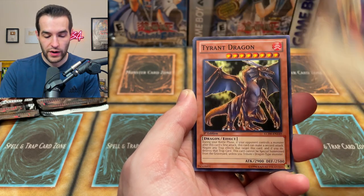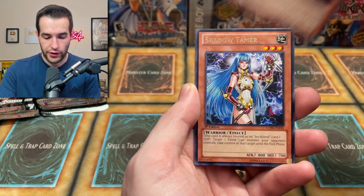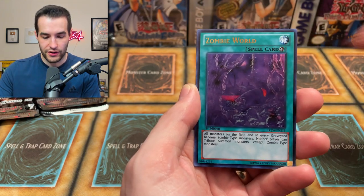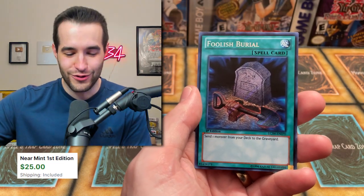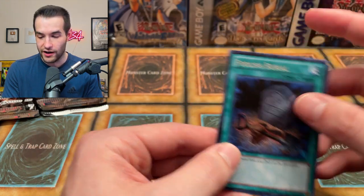Guilford. We got the Axe Raider. The Tyrant Dragon. Amazonis Scouts. Ragged Warrior. Shadow Tamer. And Zombie World. And Foolish Burial! Asking and you shall receive — the most expensive card in the set — with another Call of the Haunted, which also has value, a couple bucks.